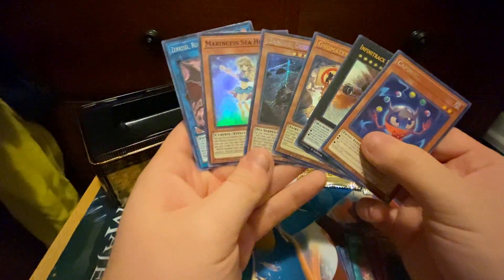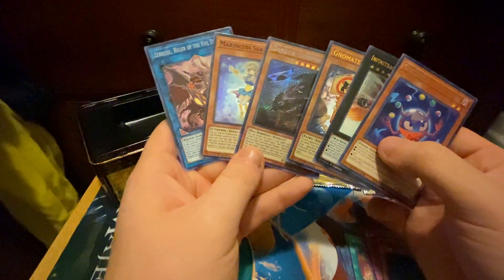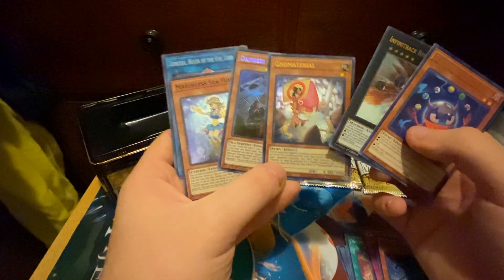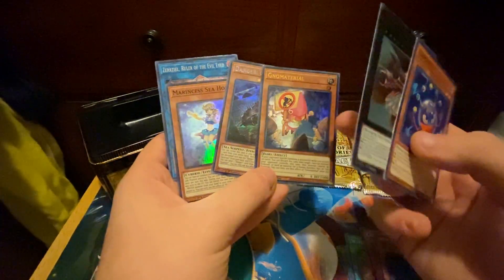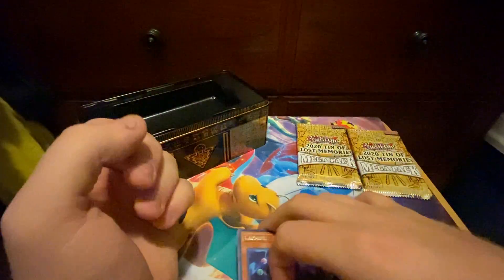Overall I'd say it wasn't bad at all. Danger Ogopogo is pretty cool, I like Ogopogo. And then we got an Evil Eye, which is cool. Gnome Material was a Secret and it's now an Ultra so it's easier to get — it's also a decent card. But River Stomper is a card I wanted, so pretty good pack.